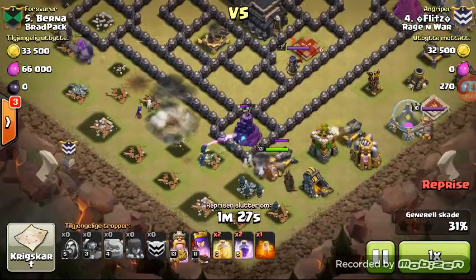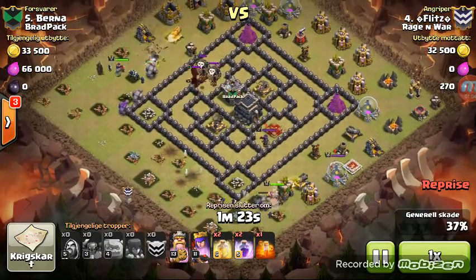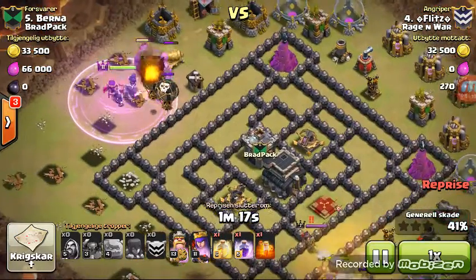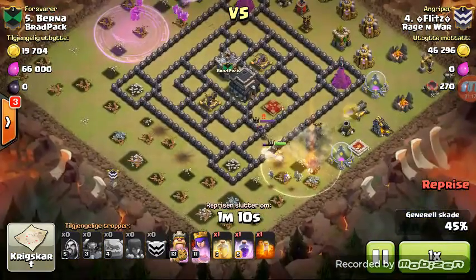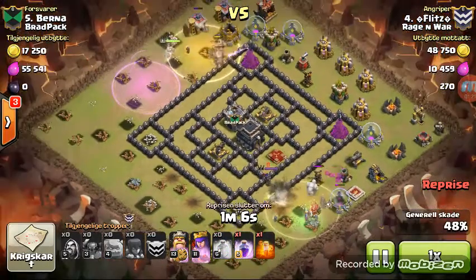There goes the bomb and two wizards. That witch is probably going to go down by that expo real soon. Three golems go one way, one golem goes the other way with a couple wizards and a witch. He goes ahead and rages his three golems and the queen, very likely to get rid of those clan castle troops that are going to try to shoot him down.